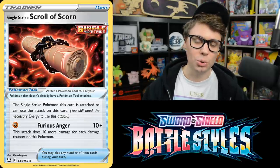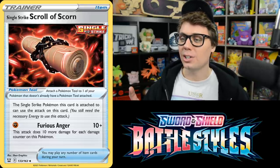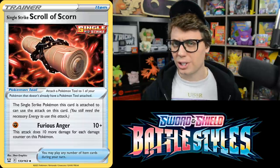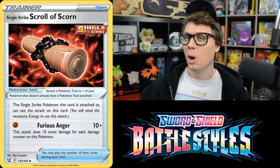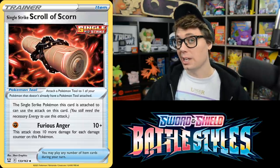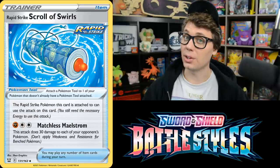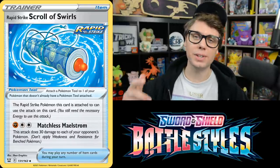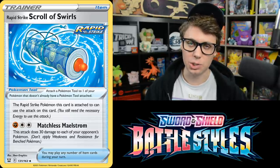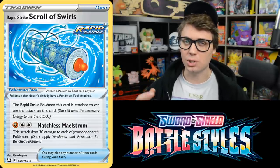Scroll of Scorn is a Single Strike Tool card that gives a Single Strike Pokemon the bonus attack Furious Anger: 10 damage plus 10 more for each damage counter on this Pokemon. It's great with Single Strike Urshifu VMAX — take a big knockout with G-Max One Blow, take a hit, then strike back for just one Energy with Furious Anger. On the other side, Rapid Strike Scroll of Swirls gives the attack Matchless Maelstrom for a Fighting and two Colorless, doing 30 damage to each of your opponent's Pokemon — combos well with G-Max Rapid Flow.